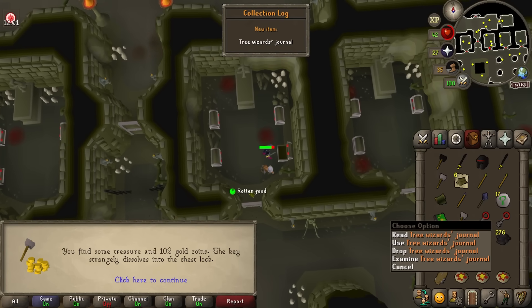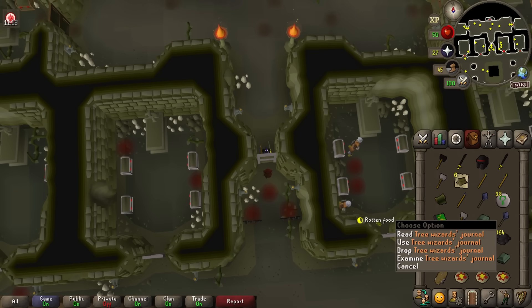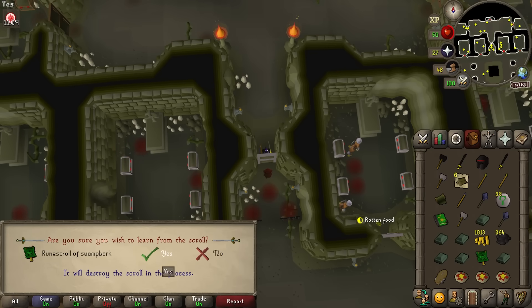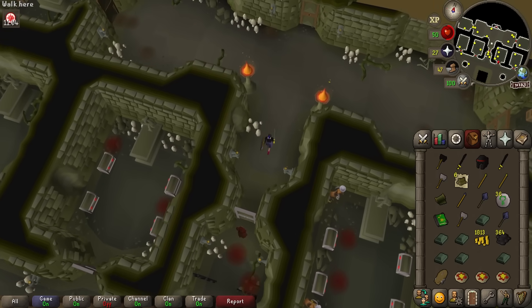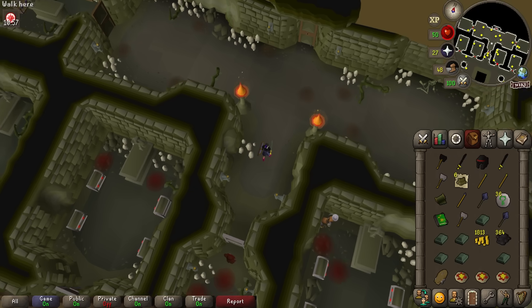Even in a single combat area, all these undead druids hit you at once — that is kind of scary. We found a Tree Wizard's Journal which gives us a rune scroll of swamp bark. But unfortunately swamp bark requires split bark, which needs bark and fine cloth. We get the fine cloth from here, but bark is unobtainable to us. So while it's a useless item, it is pretty cool to get.